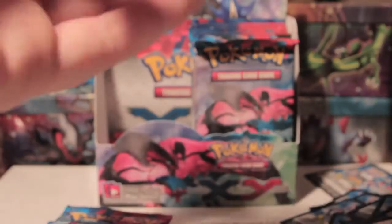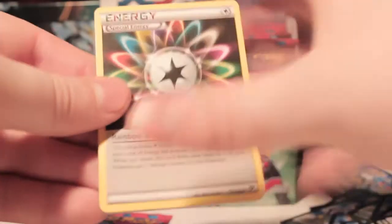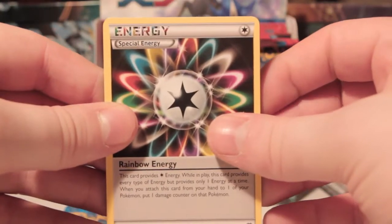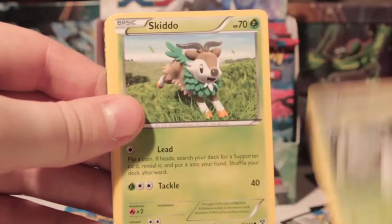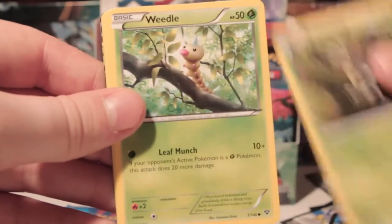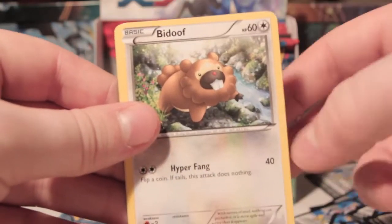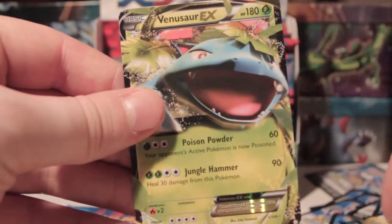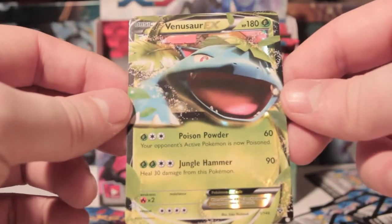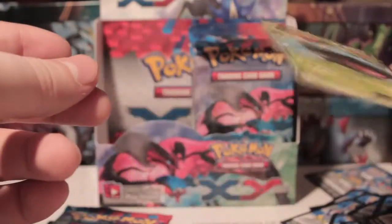We've got something good on this one. Alright, so we've got Rainbow Energy, Great Ball, Spoopa, Skiddo, Scatterbug, Weedle, Rhyhorn, Bidoof, Bidoof Reverse, and a Venusaur EX. Nice card there. Let's hope we get a Mega Venusaur now.